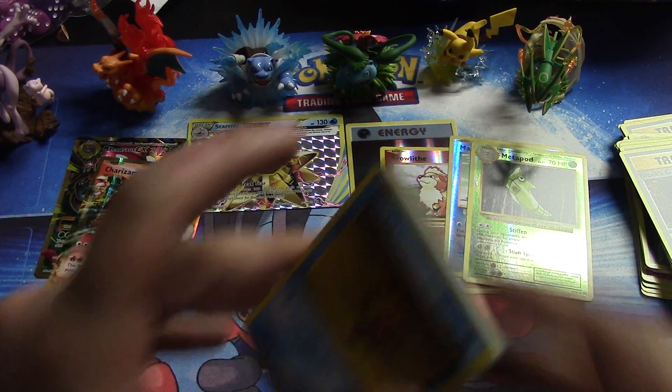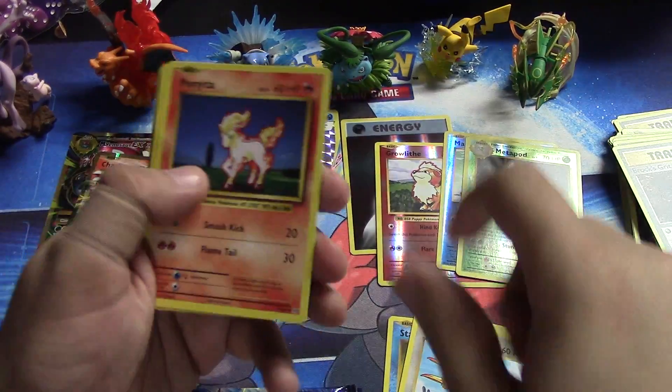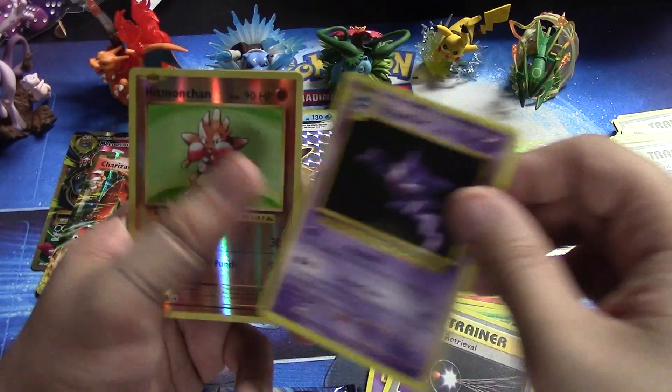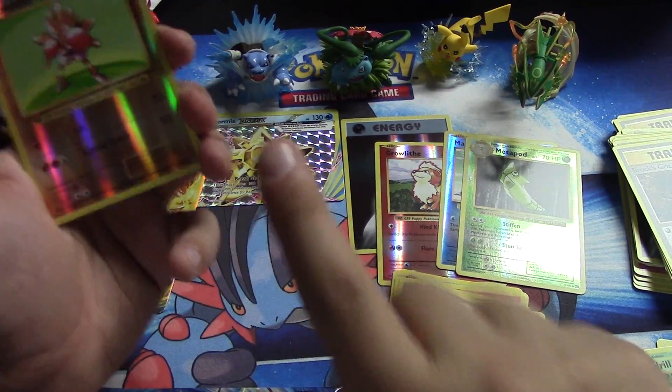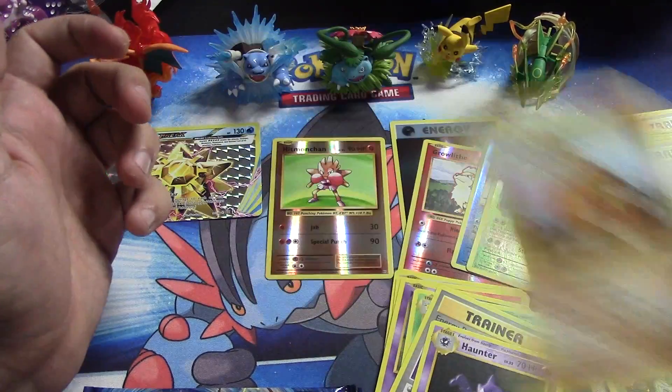All right, Staryuu, Pikachu, Doduo, Ponyta, Nidoran, Kakuna, Energy Retrieval, Haunter, a reverse, a rare foil Hitmonchan, and Dugtrio as the regular rare — very cool.